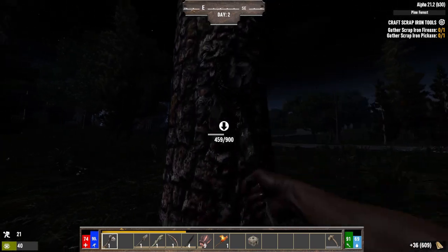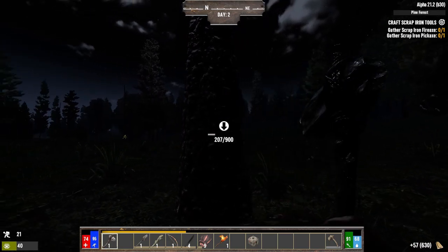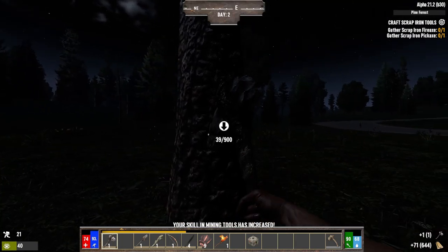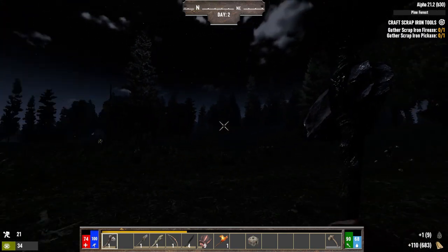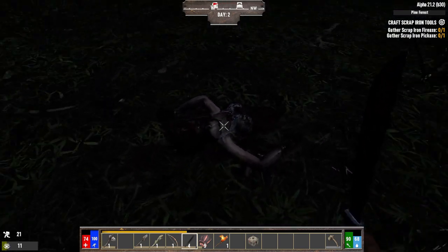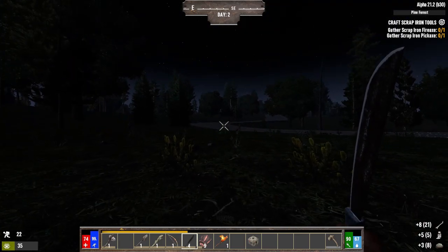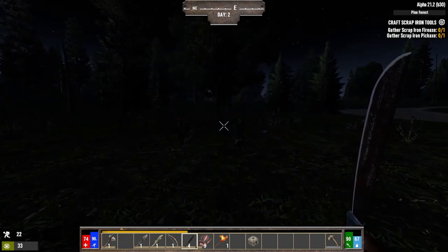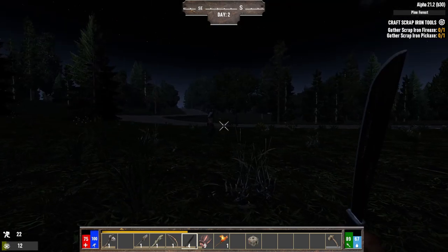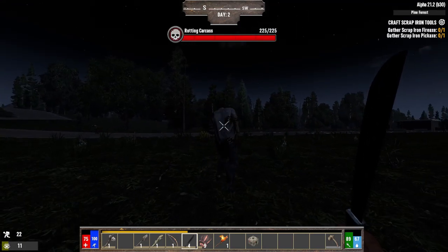Once I have my base set up, I'll be spending most of the nighttime digging anyway. The stone axe breaks very quickly. This is the first night and I'm not going to play it like some kind of wussy — I say as I'm crouching and sneaking. When the zombies die, sometimes they leave behind a corpse that you can harvest for bones, rotting flesh, and nitrate, which is pretty neat. There are a couple more zombies — we're going to have to take them out. Keep testing our stealth skills. I played a lot of Skyrim — I know what to do.